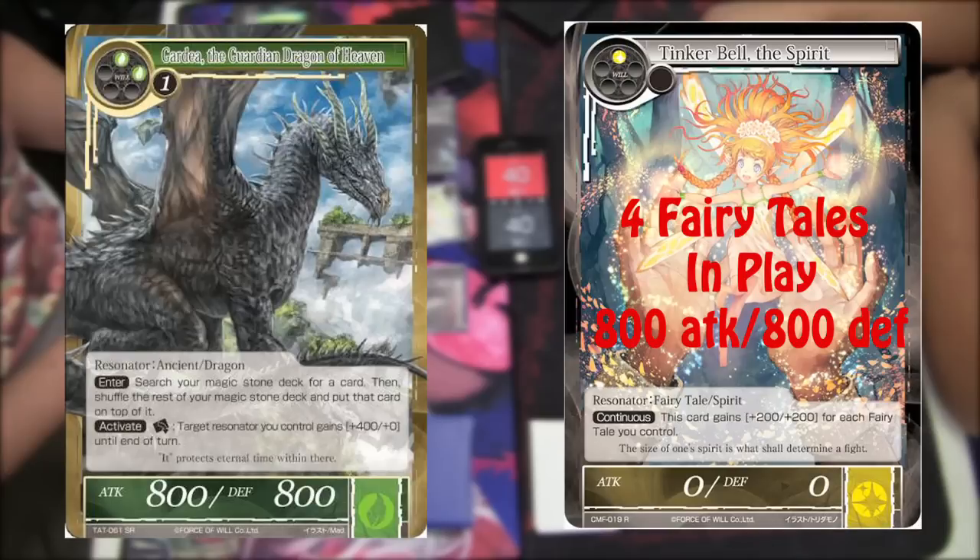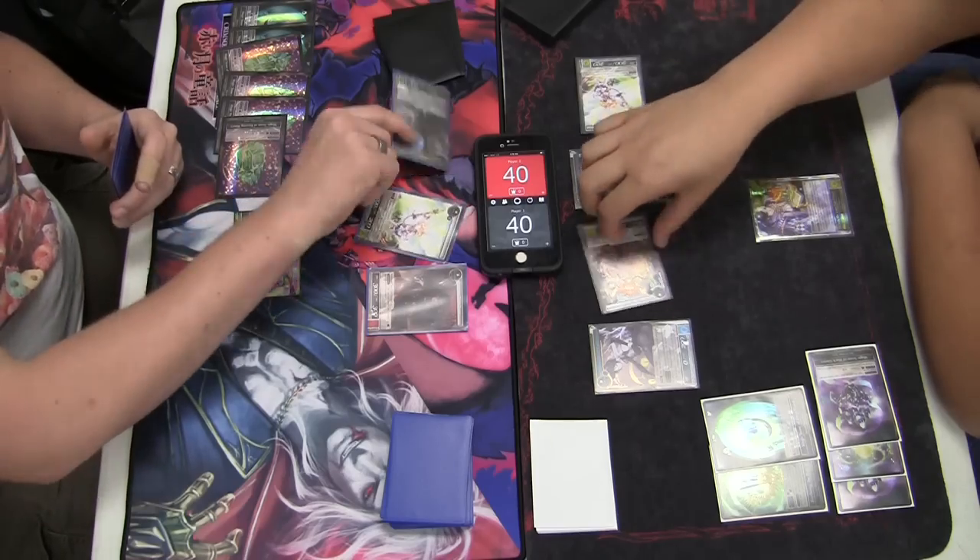If the attacking J-Ruler or Resonator is attacking an arrested J-Ruler or Resonator, it assigns its damage equal to its attack to the attacked target. At the same time, the attack target will assign its attack value to the attacking Resonator as damage. If at any point a Resonator on either side of the board has taken damage equal to or greater than their defense value, they are destroyed and sent to the graveyard.